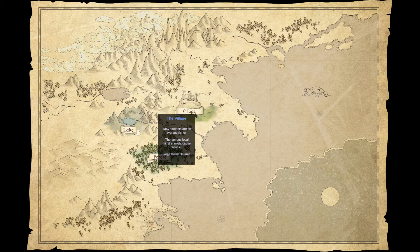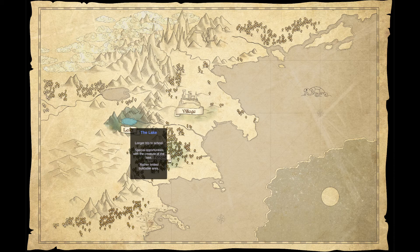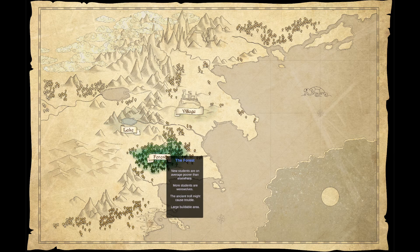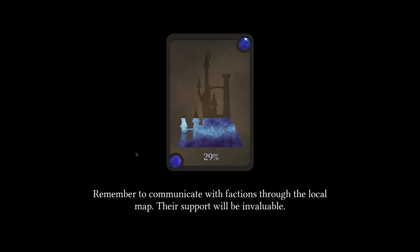Now choosing a village location. One option has richer new students and a famous local minstrel that might cause trouble, with a large buildable area by the lake but longer trips to school and special opportunities with the creature of the lake. Another option has poorer students, more werewolves, and an ancient troll that might cause trouble. Let's go to the lake — let's hang out at the lake.